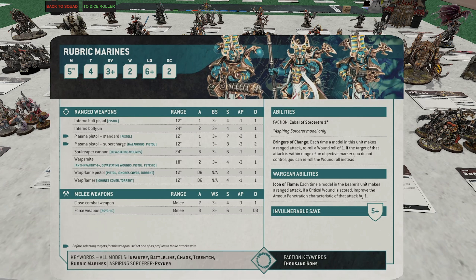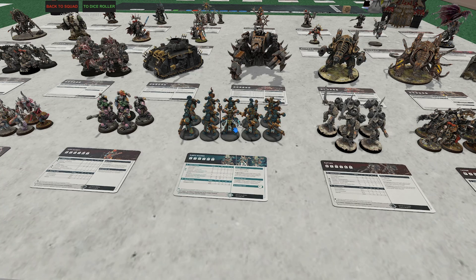The way I'd run them: give them all Warp Flamers — maybe a Soul Reaper Cannon on a few — but mostly Warp Flamers. All of a sudden you've got an Overwatch play, which is excellent for CSM since you don't have much of that otherwise. Their Bringer of Change ability lets you reroll wound rolls of 1 on ranged attacks, and if the target is in range of an objective marker you reroll all wounds — incredible given the volume of attacks. Their Icon of Flame grants plus-1 AP on critical wounds, taking them from AP1 to AP2 on basic troops — elite-level armor penetration. Definitely take a look at Rubric Marines.